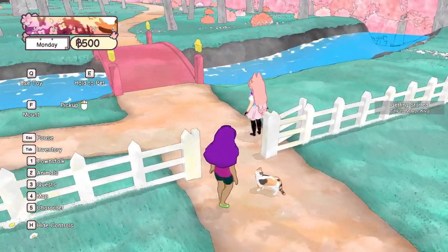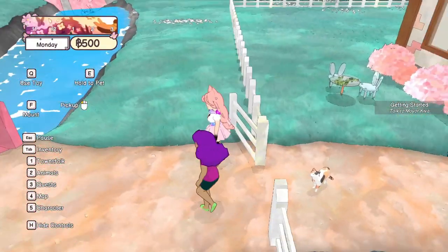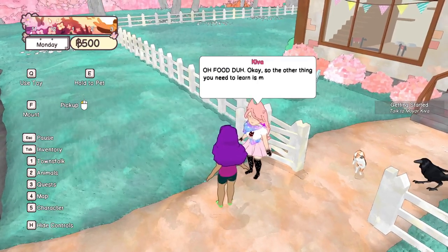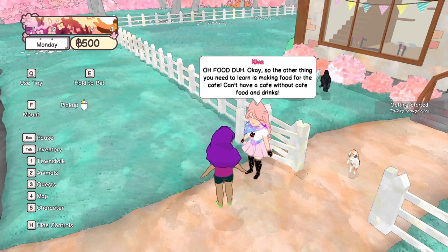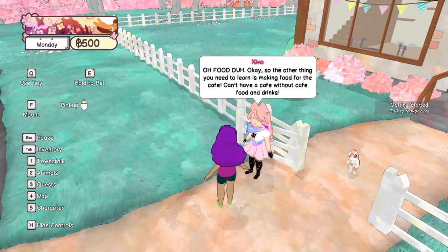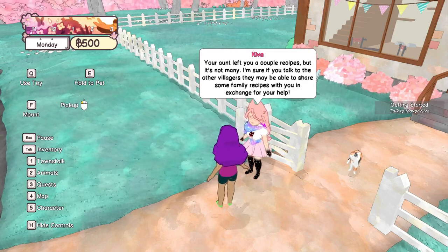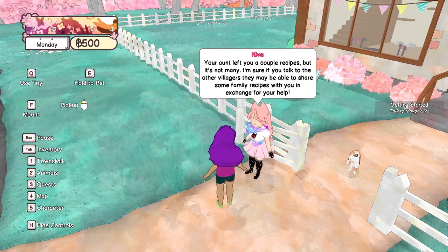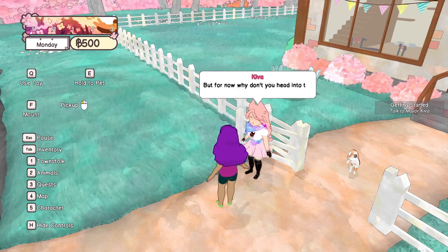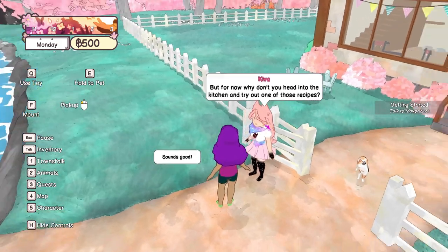Hello to you too — hey, Calico! It's the signature cat for the cafe, obviously. The last thing — oh, food! So the other thing you need to learn is making food for the cafe. Can't have a cafe without cafe food and drinks. Your aunt left you a couple of recipes but it's not many — if you talk to the other villagers, they may be able to share some family recipes in exchange for your help.